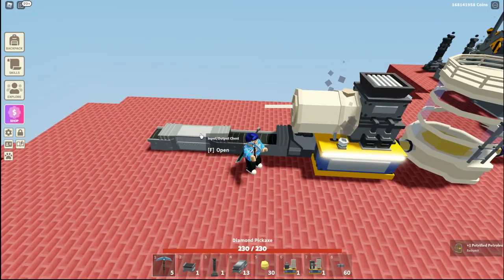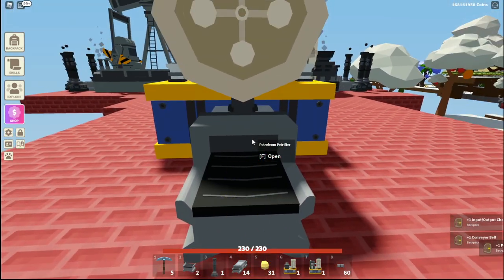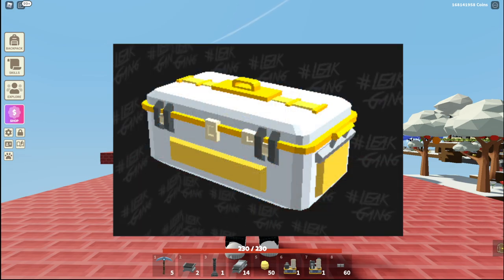Unfortunately, as I just found out, you can't hook this up to an input-output chest or any chest at all for that matter. I honestly don't know why there's a conveyor here, but it doesn't work. You have to manually collect it, guys.